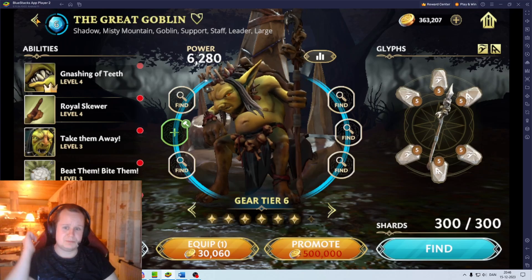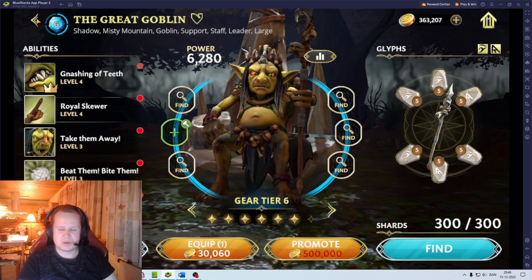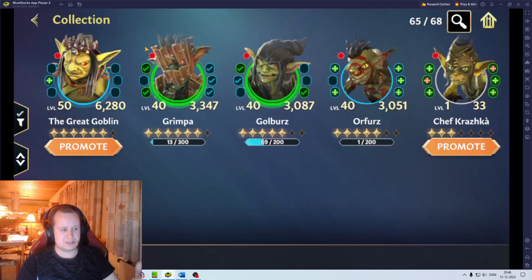So maybe I will make them a Chapter 2 team, but they mostly seem to be great for Chapter 2 Goblins. However, I will farm them. I'll get back to my farming list in just a moment, because honestly I might as well just do it — I want a 7-star Thorn down the line.